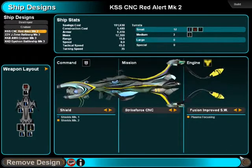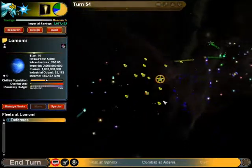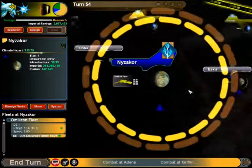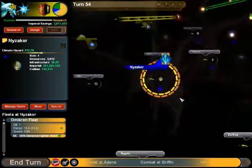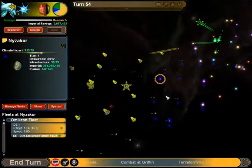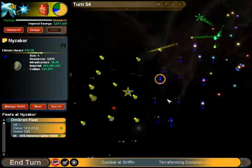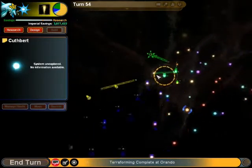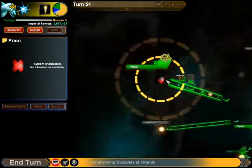Ship design ready for construction. The hivers are coming in again and starting to take a few more planets now. I might want to consider forming a better alliance with these guys because they are starting to take quite a nice chunk of the galaxy.